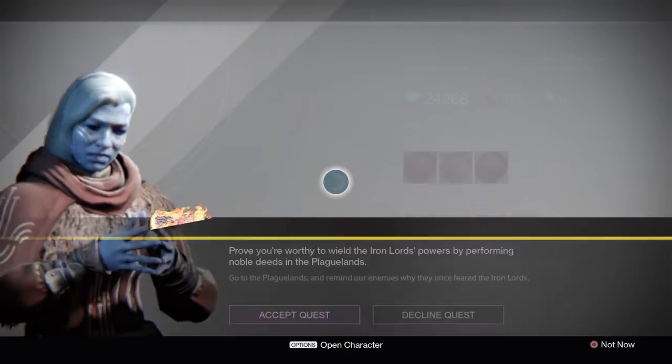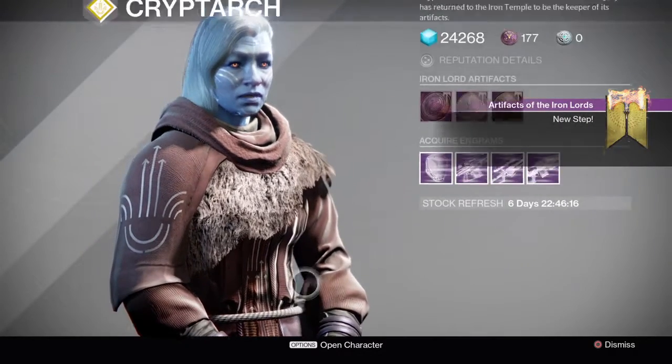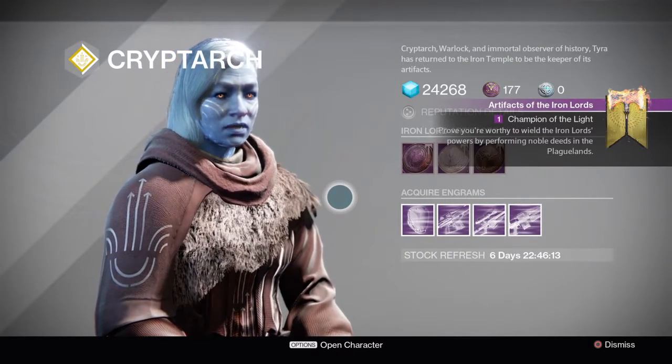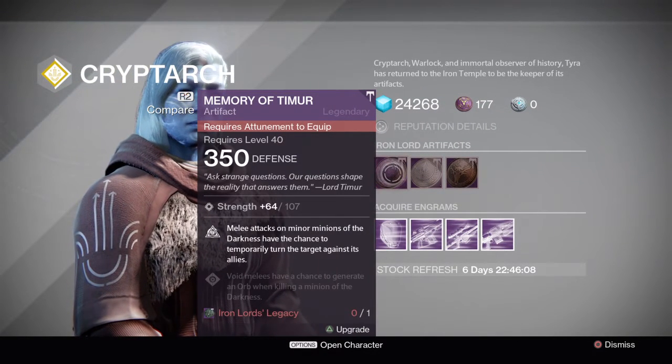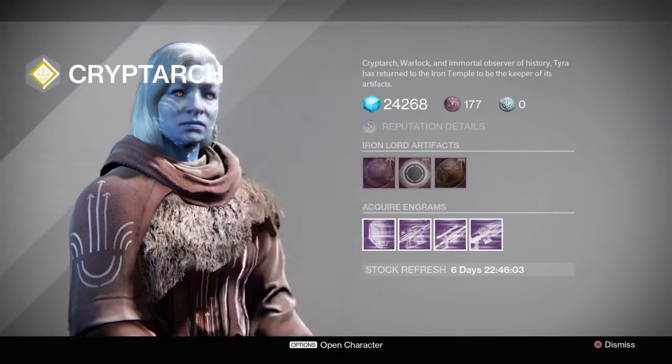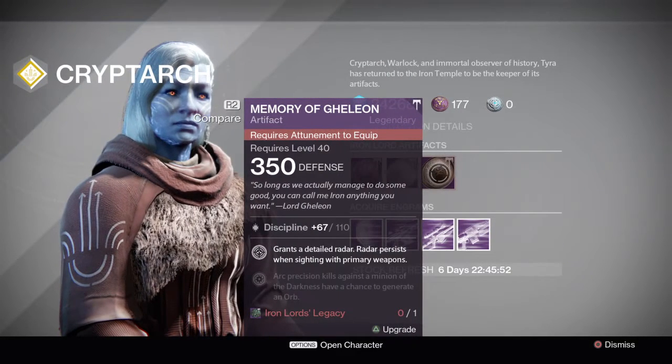Next up, we're visiting Tyra Karn to look at her artifacts for this week. You need to complete her Iron Lord's Artifact quest by doing noble deeds out in the Plaguelands. The artifacts are: Memory of Temur, where melee attacks on minions of the darkness have a chance to temporarily turn the target against its allies. Memory of Radagast, where you gain the ability to reflect energy-based projectiles when guarding with a sword and get increased sword ammo capacity. And Memory of Galeon, which grants a detailed radar that persists while sighting with primary weapons.